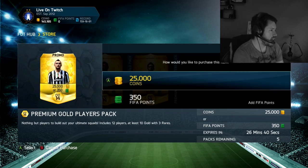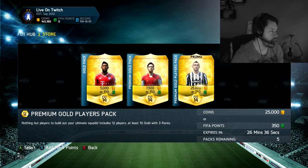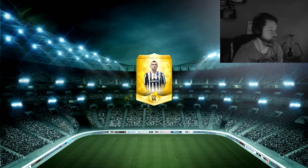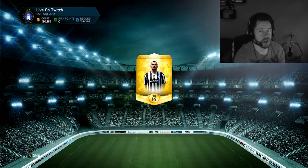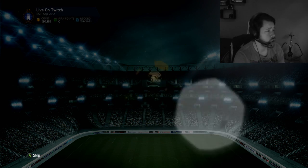We are back with the second account, and like I said, we're going to open these packs with coins. I've got 145,000 on the account and five more packs to go. Hopefully we can pick up an inform or another high-rated player. We obviously got Thiago Silva in the first group of five packs - that is the best player so far, so not too bad at all.